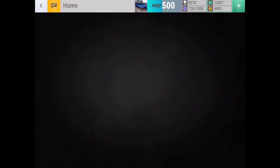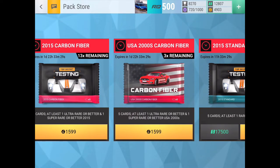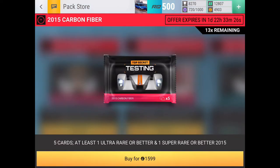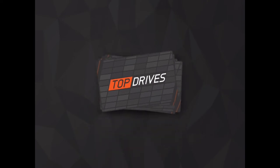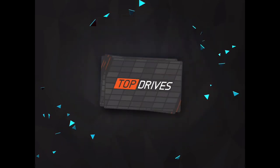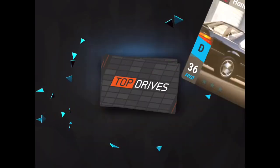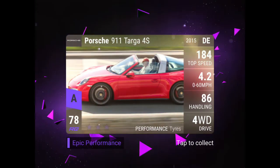I really only have two strong German off-roaders, so I'm missing the rest. Sunny opens the 2015 pack — pulling up with a Mangusta, then a Honda Prelude, then a BMW. And from your pack — oh, a Porsche 911 Targa 4S! Another German car, another great car.